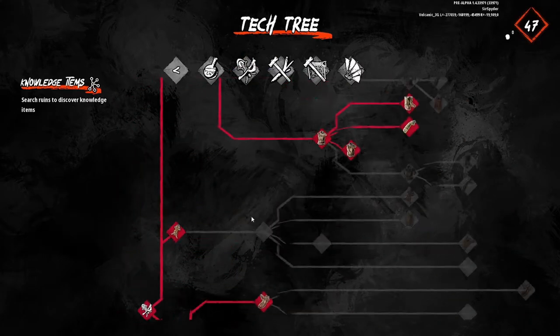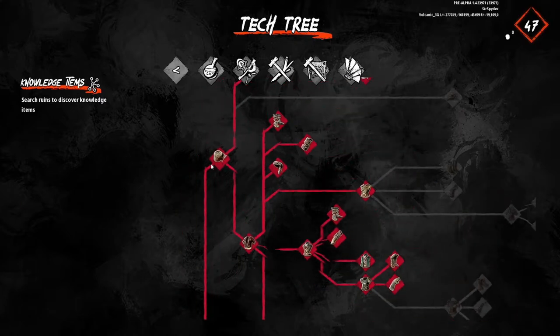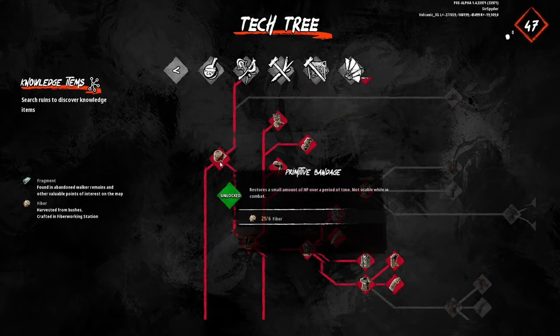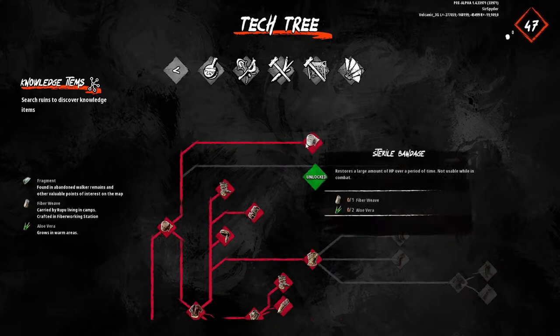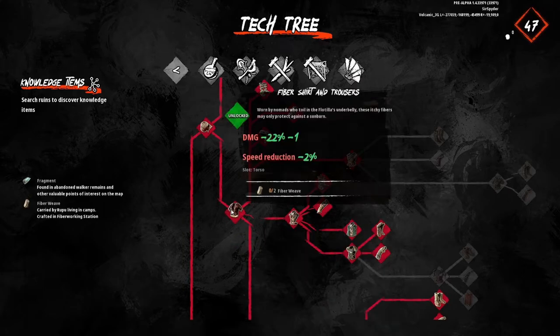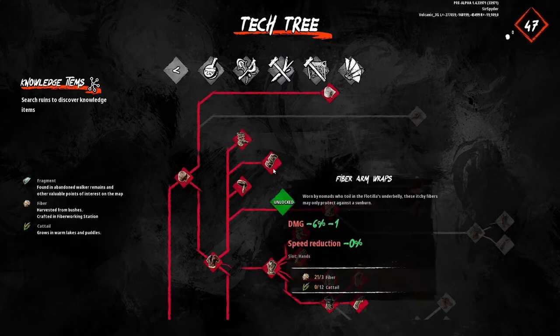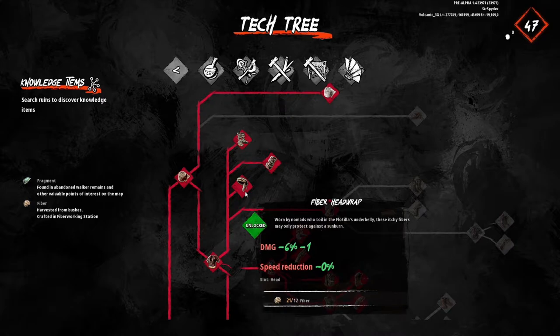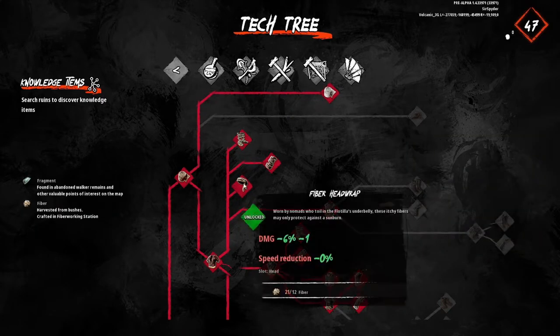Next, I'll definitely go into this tree — you're going to want to pick these up. I don't know if you get these in the tutorial or not, but sterile bandages are a must-have. I'd go fiber chest piece and only get the headband, and skip the other two personally — I don't think those are worth it, especially early on. However, the head wrap is going to be useful all the way up until you get the gas mask.